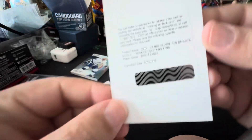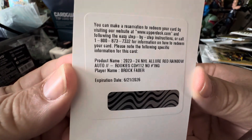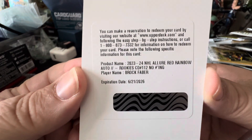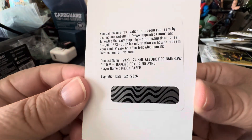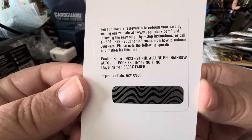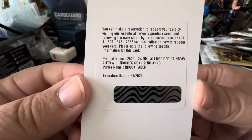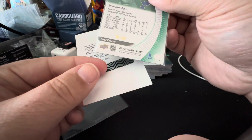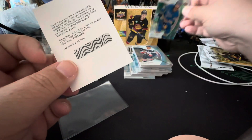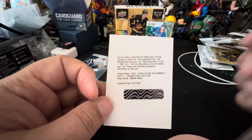Our big, big pull here — this is awesome. A Brock Faber Red Rainbow Auto rookie. I'm beyond excited. We're gonna go and redeem this right now because I want it — it's an awesome card and it will go into my PC until I decide to sell it. And we got the Brandon Sneed — I got an auto card of his team. Put them together and see if somebody would be interested in buying them. Anyway guys, thanks so much for watching, appreciate it. Please do me a favor — like, share and subscribe. Until next time, see ya.